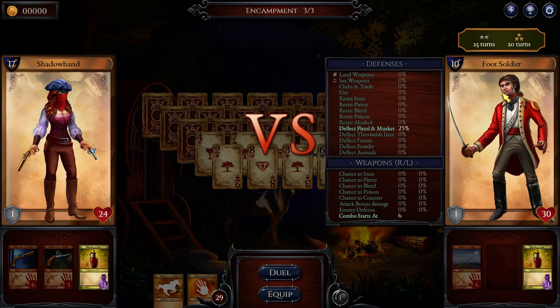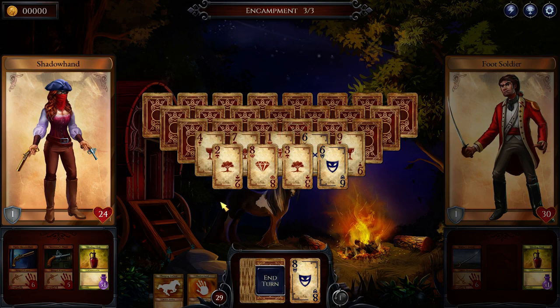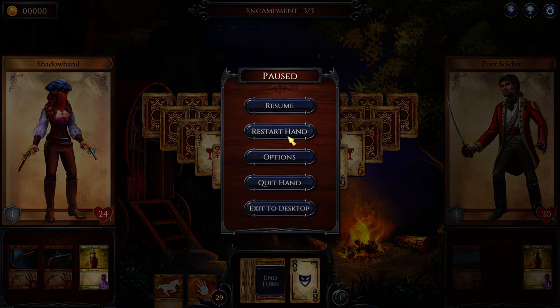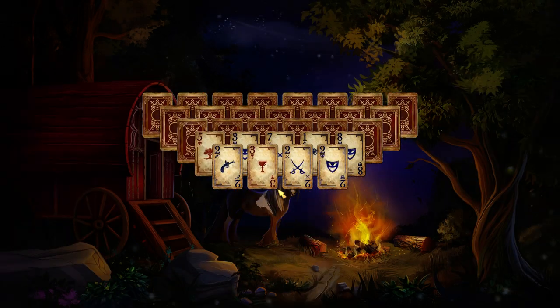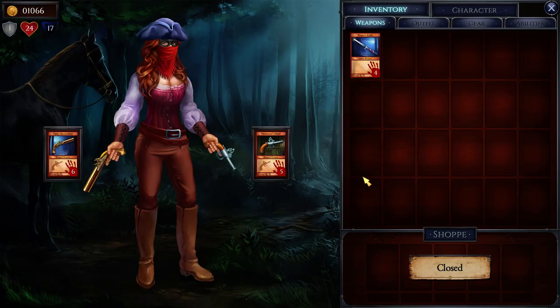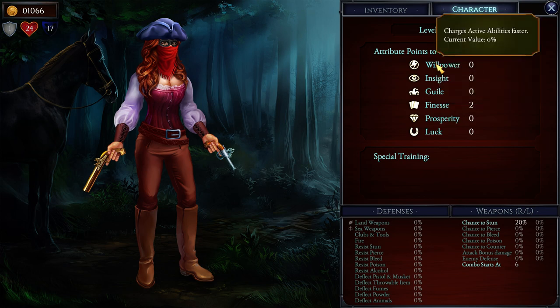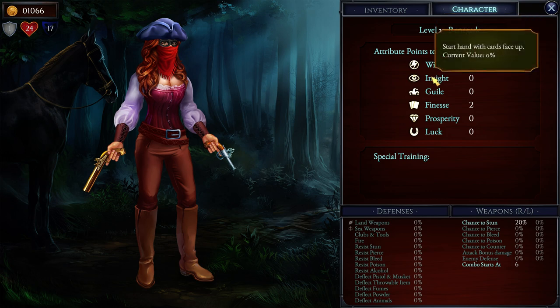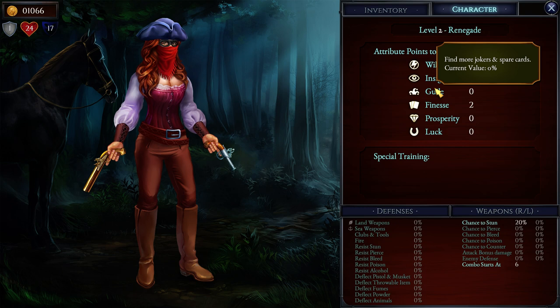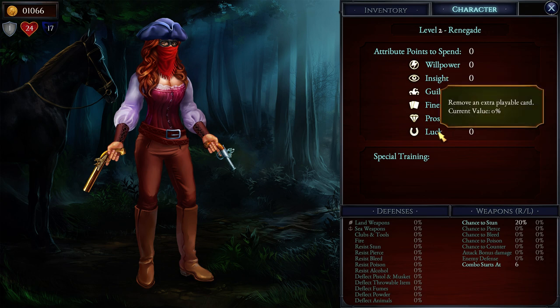Can I tune the equipment before this? I can restart the hand. So I can mouse over him first, see that the pistol and musket is bad. So here's my character. I can take a look at my character sheet. You can see I've invested two points into finesse — 4% chance of drawing better stock cards. Got willpower so your abilities charge faster. Insight so you have more cards face up on your turn. Guile, which lets you find more jokers and spare cards. Prosperity gives you more gold under cards. Luck removes an extra playable card from time to time.